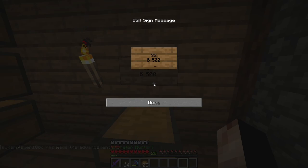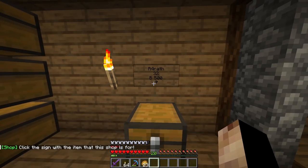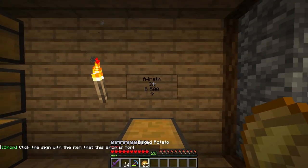You can type the item name, for example 'old clock', or there's a trick you can do — leave an exclamation mark. What the exclamation mark does is it basically allows you to put any item in the chest shop. So it doesn't matter if it has a long name or it's a custom item, you can sell those here. As you can see, it says 'click the sign with the item that this shop is for'.